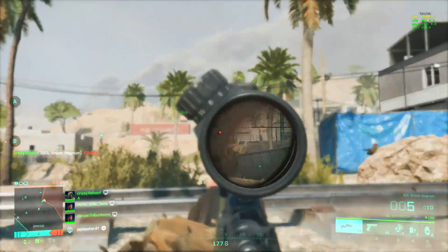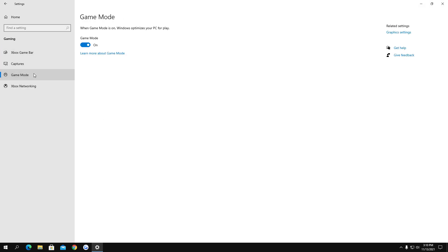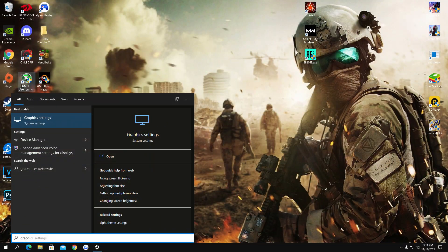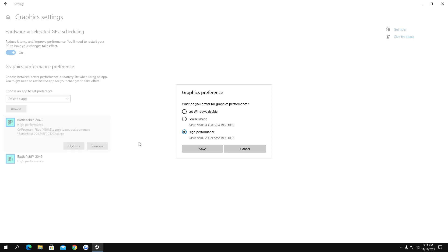Next, open Windows Settings, go to Gaming and disable Game Bar. After that go to Game Mode and make sure you turn that on. Another thing you can do is go to the search bar, search for Graphics Settings as seen in the video, make sure you turn Hardware-Accelerated GPU Scheduling on, then browse for the game and set it to High Performance.